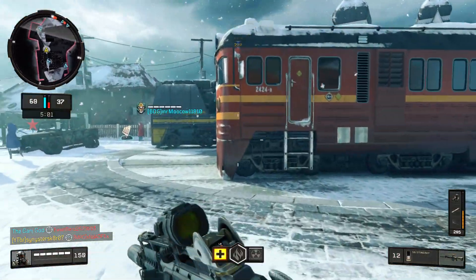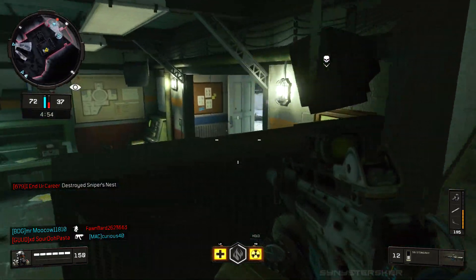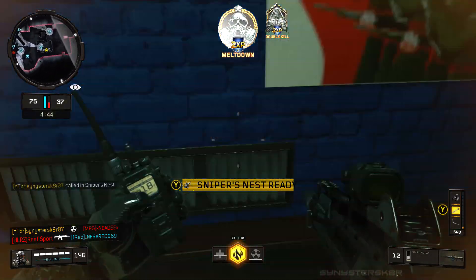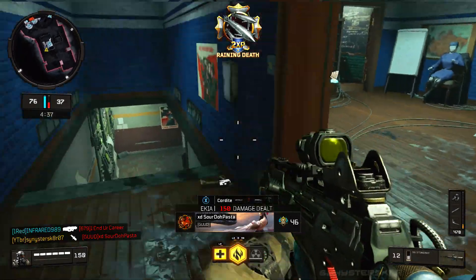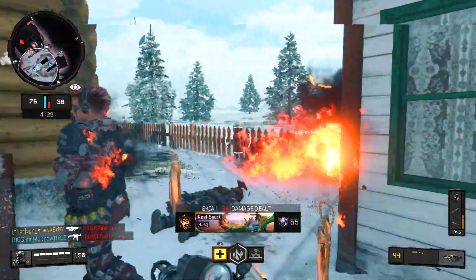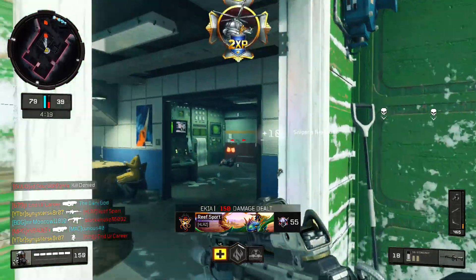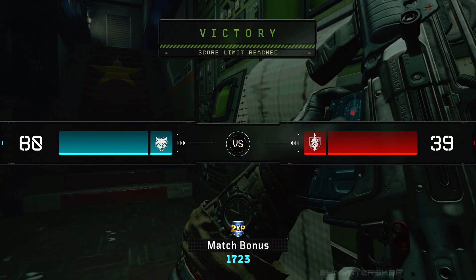If you use the brand new Daemon mastercraft weapon that was recently added, there was a bug preventing it from leveling up — that bug has now been fixed. In Blackout, the Ray Gun Mark 2 has been added to the mystery box. The Ray Gun Mark 2 has also been added to the Blood of the Dead and Classified map mystery boxes in zombies. They also added more wall-buy weapons in certain Blackout zombies locations and reduced the number of rockets required to blow up vehicles in Blackout.